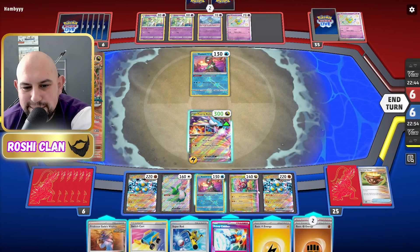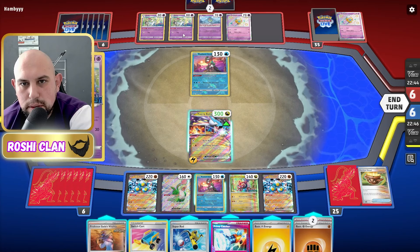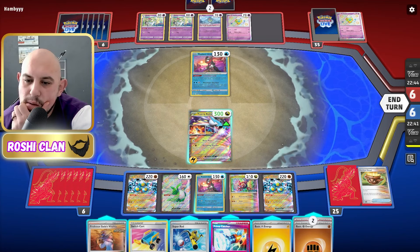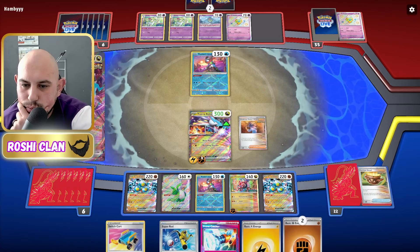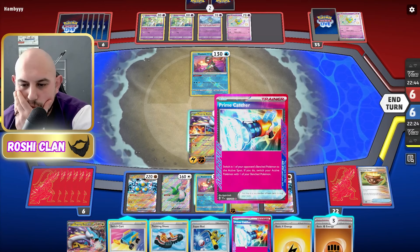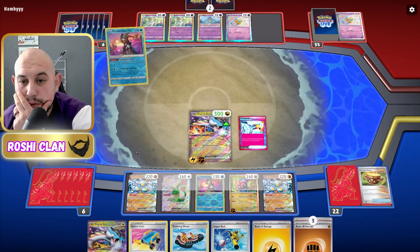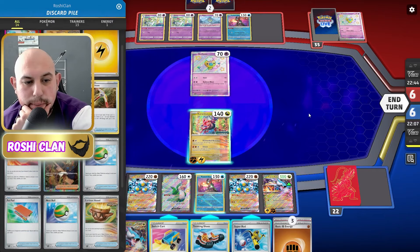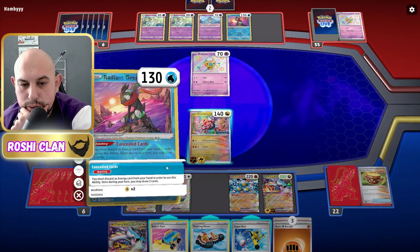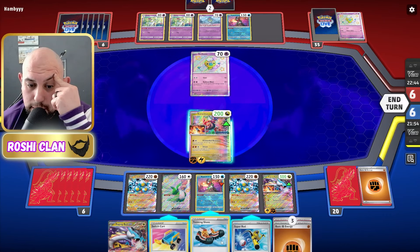I'm doing 120 at the minute. I could Prime Catch. We've got Earthly Vessels, so now I'm going to use Gutsy Pickaxe — there's the Nessa. Let's get rid of this and get that. Then do a Nessa and go for a Lightning. I have one energy, a Nessa, and a Boss, so let's do an extra draw here. An energy Booster will help my Cryodon lay low a little longer.